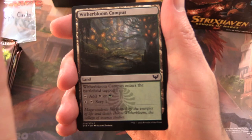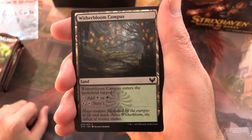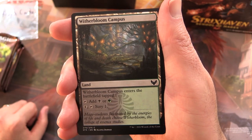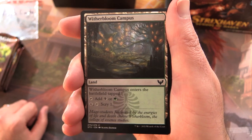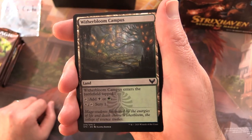These are the draft boosters, so we won't have any art cards or anything from the list. But that is actually changing with Innistrad — the new Innistrad sets later this year are going down to 8 boosters and they'll be set boosters instead. Leave a note in the comments about what you think about that. Let's get started.